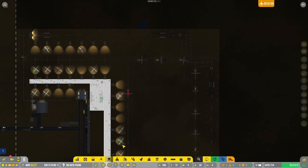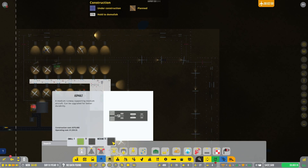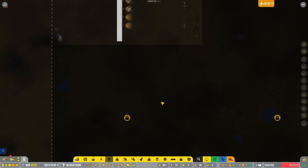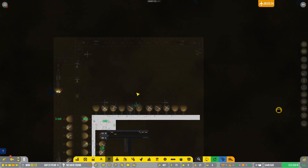What does a medium runway cost? 375,000 plus what is it, 750,000 for this one? Yeah, gonna be a chunk of change. This runway is gonna have to go as soon as we get it to...